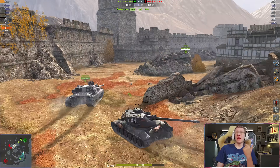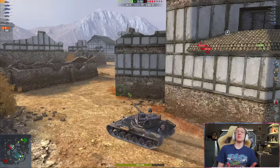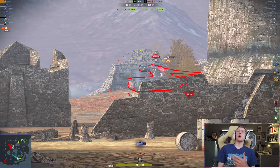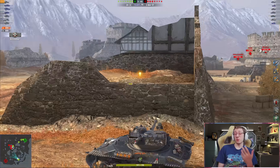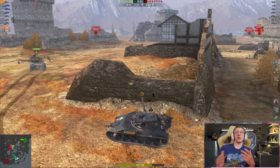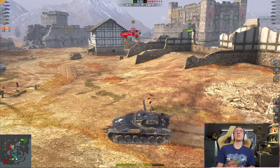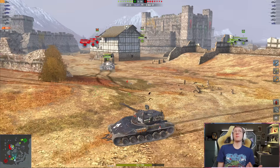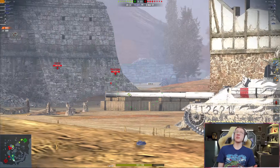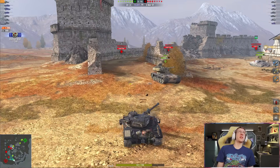The four-shot is more accurate on the move and has AP standard shells with APCR premium. I like APCR a lot as a premium shell — it has the ability to cut through spaced armor. The three-shot features HEAT as its premium round. I don't like HEAT as a premium shell on the Bat Chat because it doesn't have super high penetration HEAT — it's in that intermediate area where it's not enough to reliably cut through heavies, and it has really bad shell velocity.